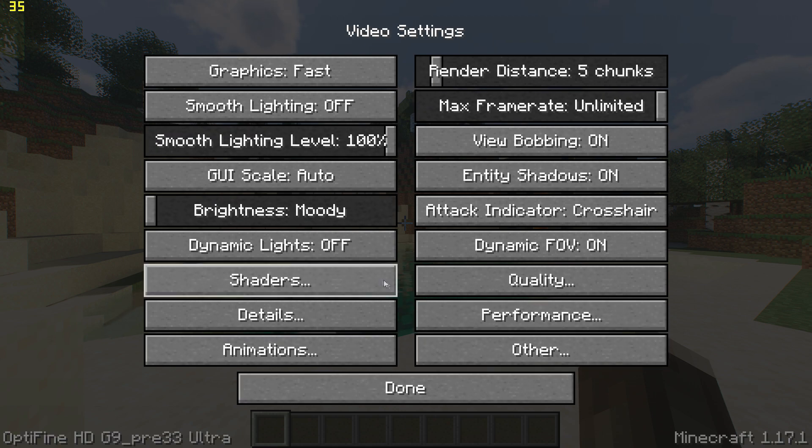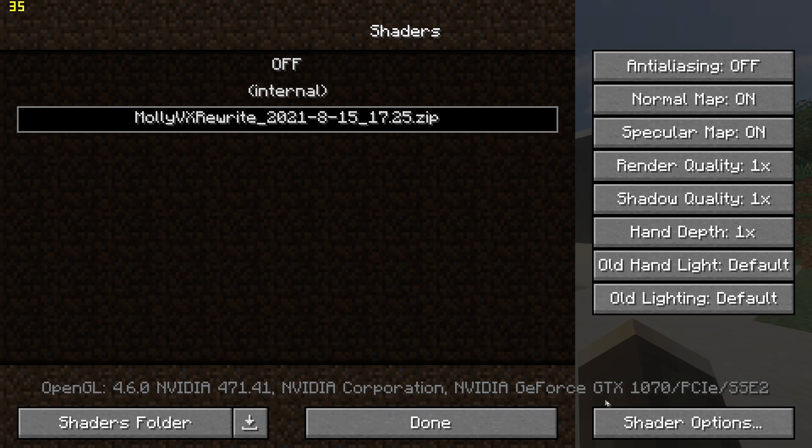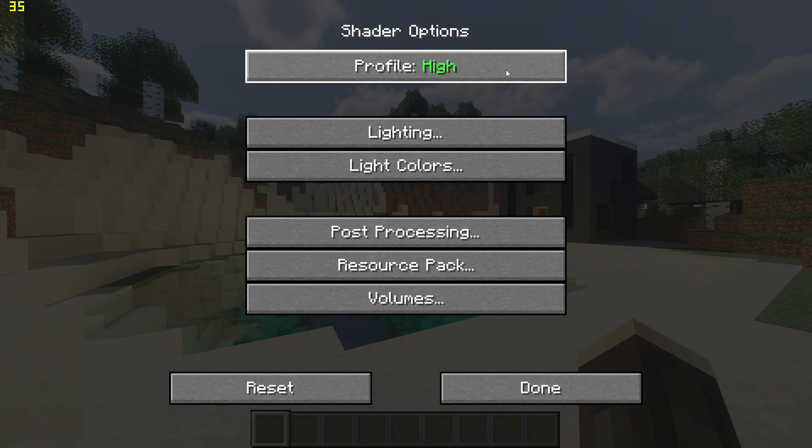Then go to the shader menu, go to shader options on the bottom right and set profile to low.